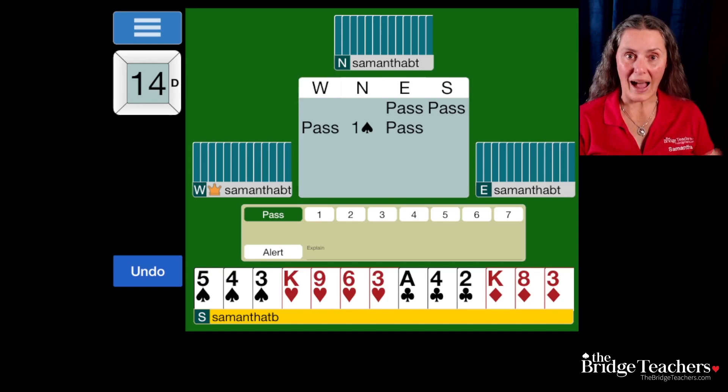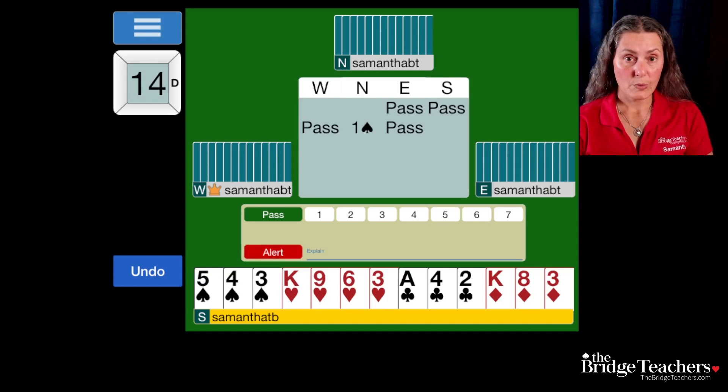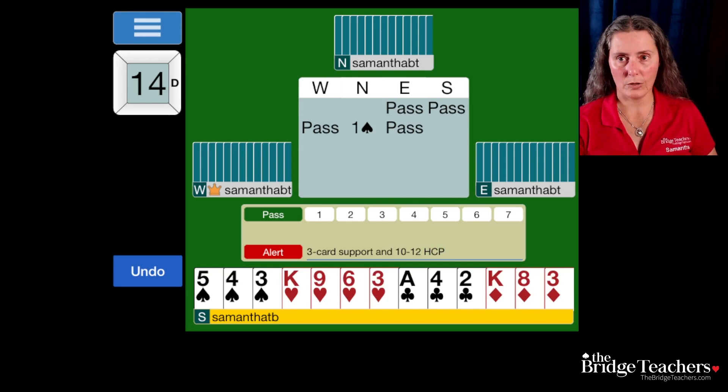We play reverse two-way Drury. What that means is that with three-card support and ten to twelve points, we bid two clubs. And with four-card support or more and ten to twelve points, we bid two diamonds. So on this hand we're going to go ahead and bid two clubs. You want to alert. And you could type in 'Drury,' depending on who you're playing with, or you could type in 'three-card support, ten to twelve high-card points.' Whenever you make an alert or explain a bid, you want to cover both facets — the strength of the hand and the shape of the hand. What is the bid showing? Specifically, something about shape and something about strength — and that's what you want to let your opponents know.